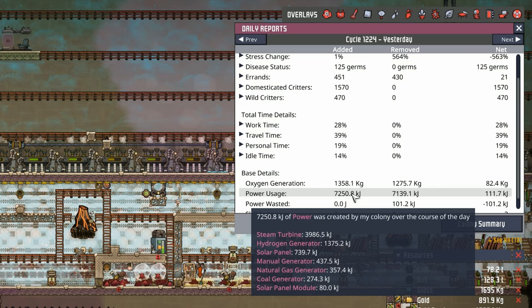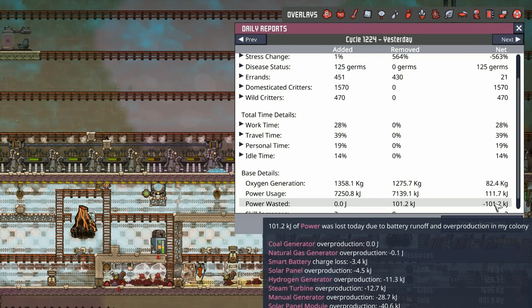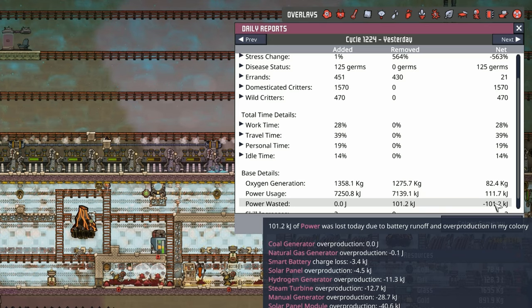Looking at last cycle's daily report: the steam turbines by themselves generated 3,900 kilojoules of power — that's more than half of our power generation. Even more incredible: we generated 7,200 kilojoules but used almost 7,140, for a net difference of only 111. The power wasted stat relates to battery runoff or overproduction — charge loss on the smart batteries was 3.5 kilojoules. Solar panels when everything else is running aren't really needed, so that's just complete overproduction.